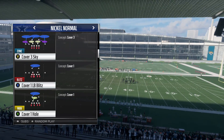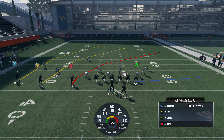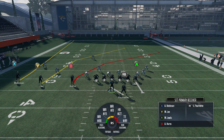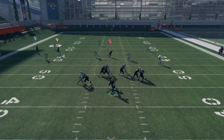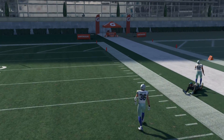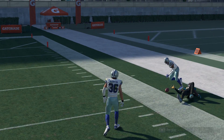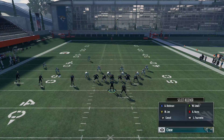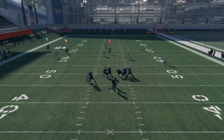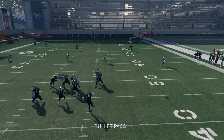We'll use Cover 3 Sky here. The setup is the exact same and should look just like this. Now once you see that safety in the middle of the screen, you're going to know that the guy you're throwing to is that B receiver along the sideline. Once we snap the ball, you're going to see that deep safety rotate to the middle part of the field - that's going to signal to us that our Y receiver is going to be covered but our B receiver is likely going to be open. We just have to wait until the ball gets past that deep corner.